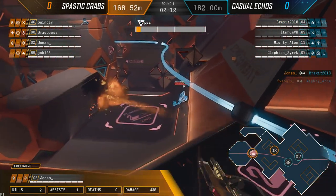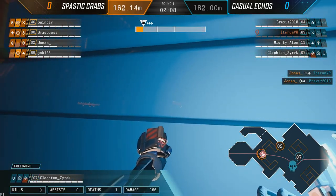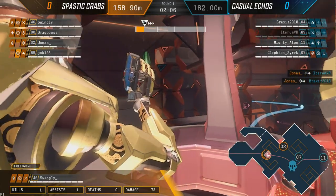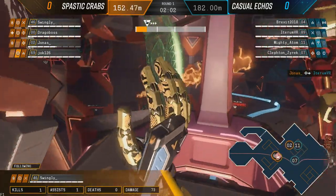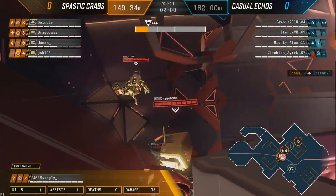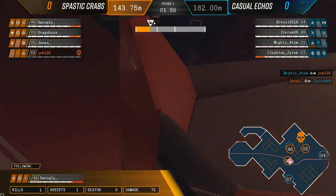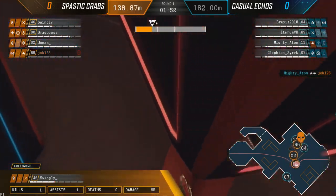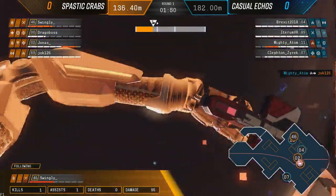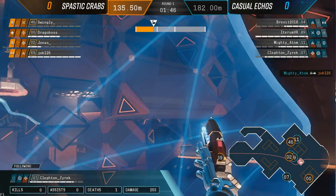They've been able to pick up the initial frags here. Clepton was one of the first players to fall, as Jonas just really goes off. It's allowing the payload to get really far into this first checkpoint, and we do have two defenders pushed up. I'd love to see Spastic Crabs take advantage of this man advantage and finish them off before the whole team comes back. The problem is Swingly might have put himself in a bad position - he goes directly into the face of his opponent, and I think Mighty Adam just stalled for time.